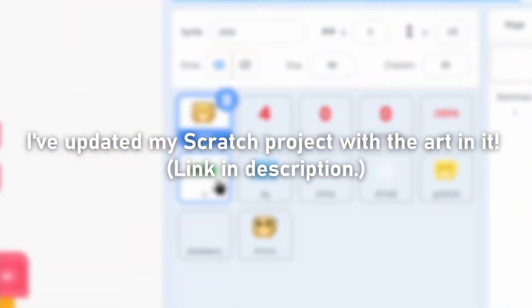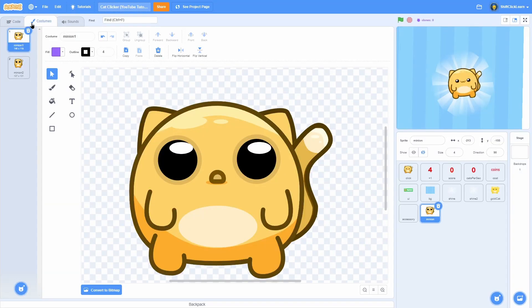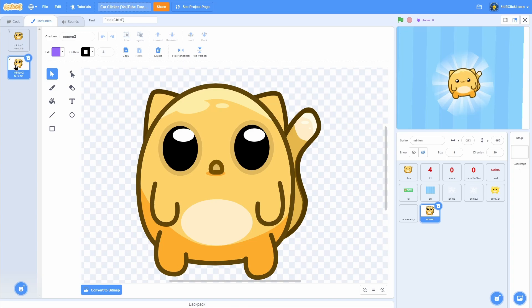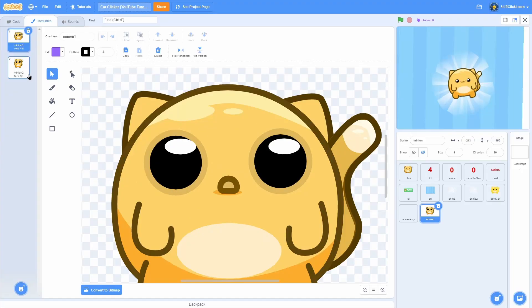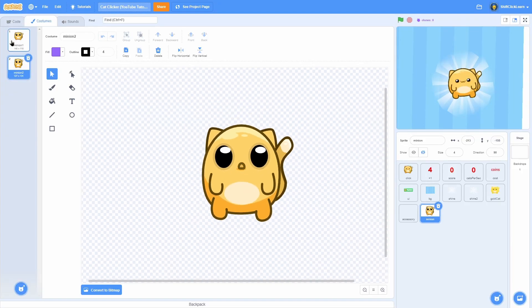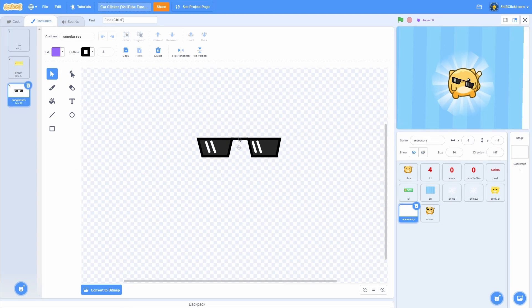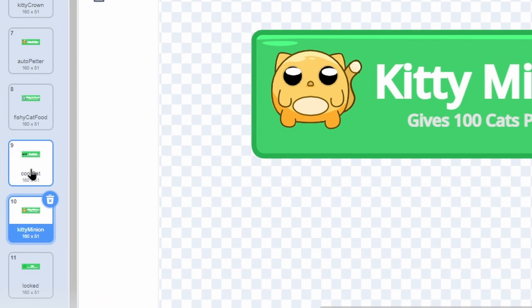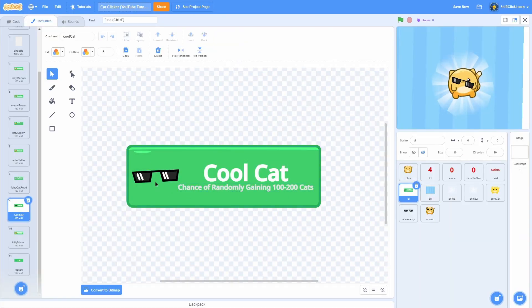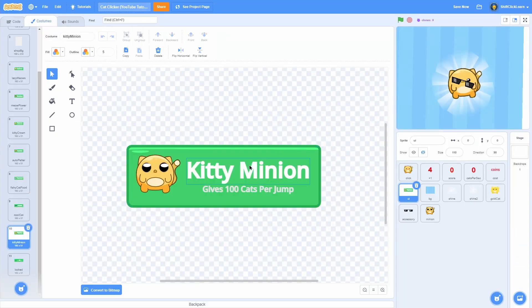Before we can do that, I need to show you the sprites and costumes you will need. I have a new sprite called Minion with two costumes: Minion 1 is another version of our cat but a little more minion-y, and Minion 2 is a squash jumping version. In the accessory there's Sunglasses positioned on the cat's face. In the UI there are two new upgrades: Cool Cat gives a random 100–200 cats, and Kitty Minion gives 100 cats per jump.